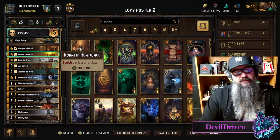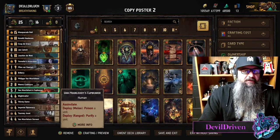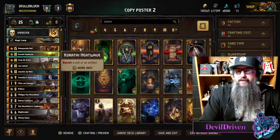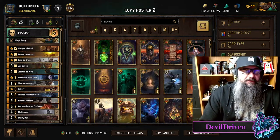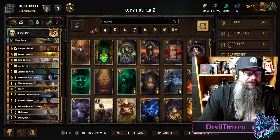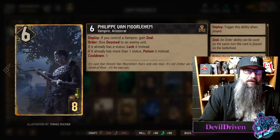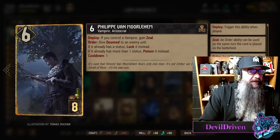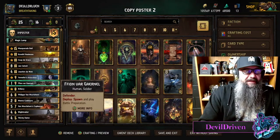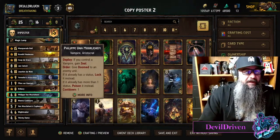I noticed a lot of people went Devotion. I had to pass on Devotion just because I feel like you need Heatwave — you gotta have answers. You got Invo and Heatwave, pretty huge. And a Defender to protect the newest weapon, Philippe. This boy is a bad boy, man — this card is awesome, I love this card.